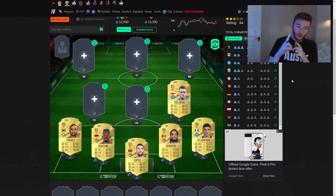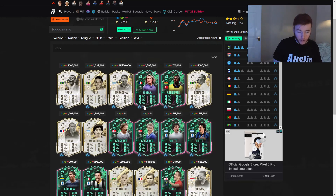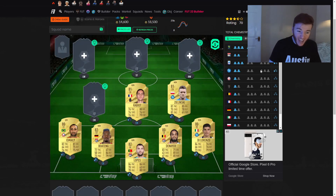Moving into the midfield, our first player is Zielinski. This is for chemistry — when you get two players from the same club you get one point of chemistry, and three players from the same league gets you another point, and so on. That's the reason I put Zielinski in. He looks like a very decent starter midfielder, a very well-rounded card, and he was needed to get the team to full chem.